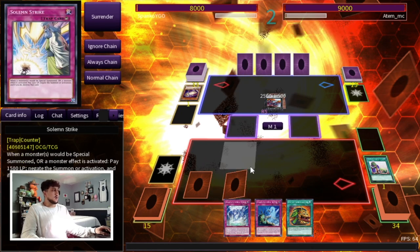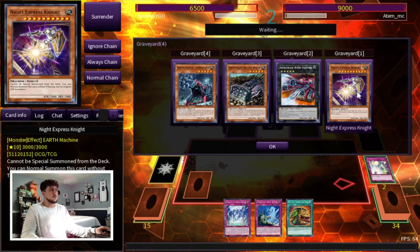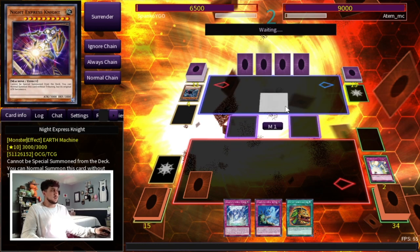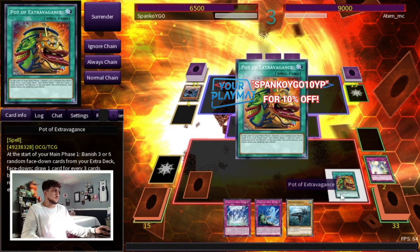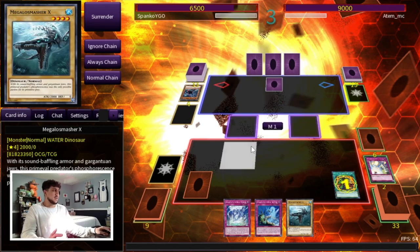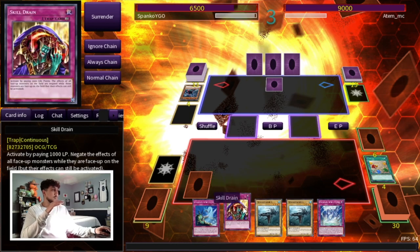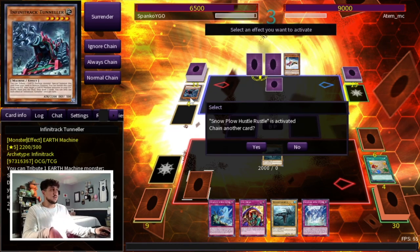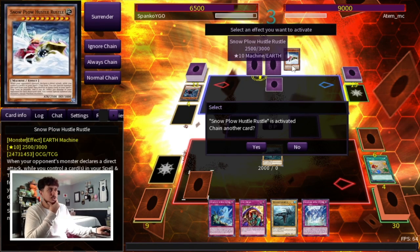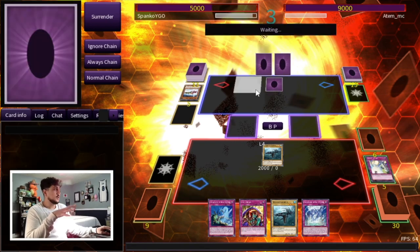We're just gonna negate the summon — we'll Strike this right away. Because as soon as we Strike this, he's in a really weird position. He already used Express Knight as a normal summon — you can normal summon it without tributing — so he doesn't have any more normal summons. We're actually in a really good spot. We activate Extravagance for six. We have Megalo Smasher — as long as we see Pacifis or something like that, we're perfectly fine. We drew into Skill Drain, which gets our Power and Spiral Battle live. We normal summon Megalo Smasher X and go into battle phase. He's playing a deck reliant on monster effects, so with Skill Drain he's not gonna be able to play through any of this.